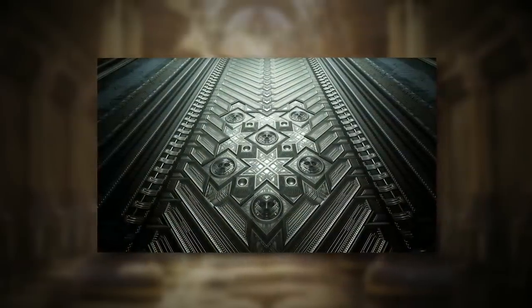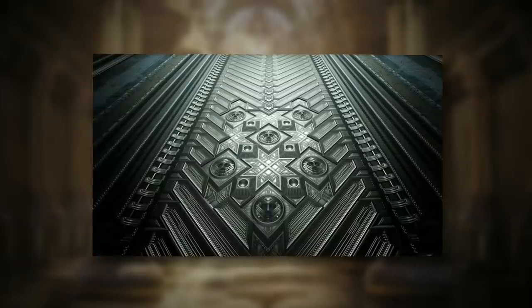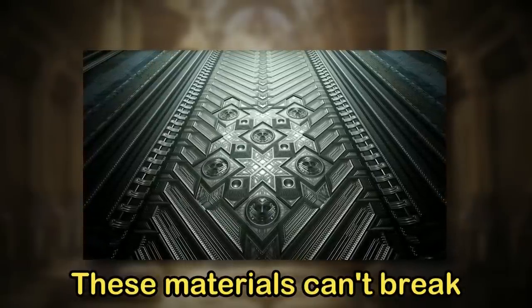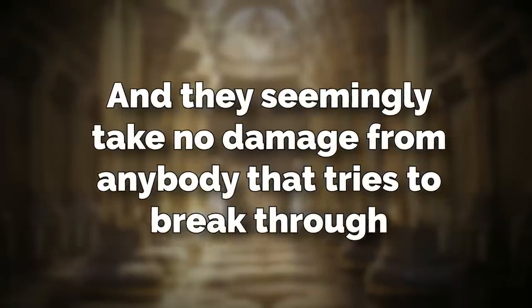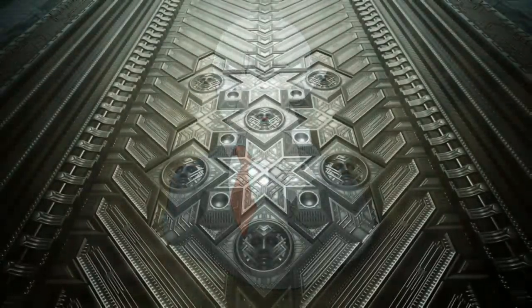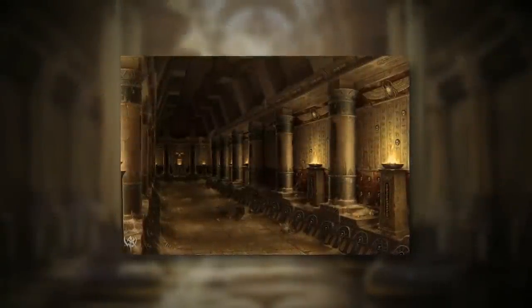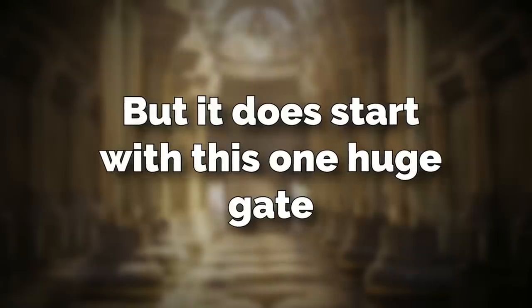The level physically is made up of one huge behemoth gate that looks like it's made out of pure gold and marble. These materials can't be broken or cracked, and they seemingly take no damage from anybody that tries to break through. The gate is always in a closed position but it can be opened a couple of ways. The whole level is not just this one gate — there are many other gates, hallways, rooms, and corridors, but it does start with this one huge gate.